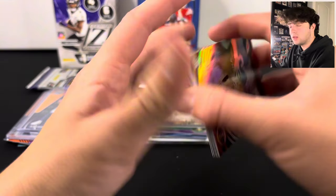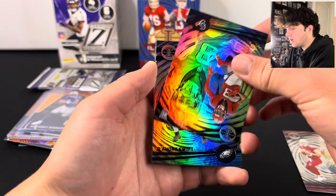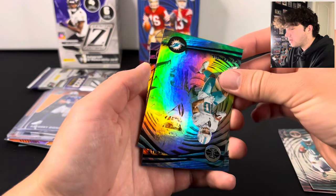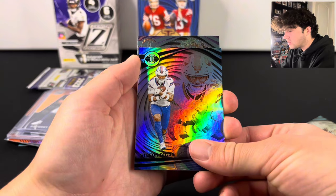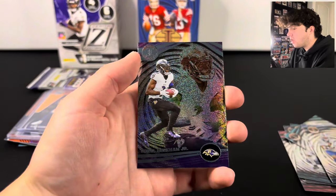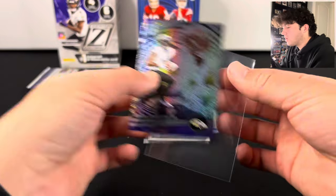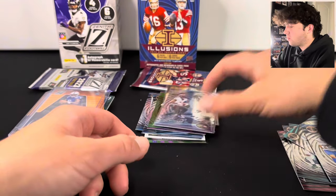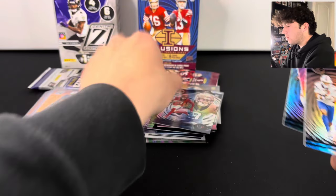We have a Stardust in this one. There's Tank Dell on the rookie. We got Tyreek Hill and Stefon Diggs. We got Odell Beckham Jr. on the dots or Stardust — whatever you want to call that. That's a cool looking one. I'm pretty sure you get like one per blaster box.